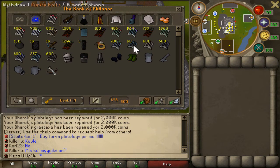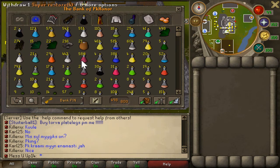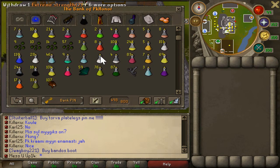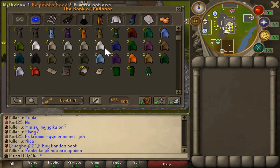This is the ranging tab - just full void and some other items. I really don't have much PVM gear and I don't really PVM on this account. Here is my food tab - just a lot of rocktail. All I do is PK on this account. I have enough to make 500 combat potions, some restores, and a good amount of brews since all I do is PK.